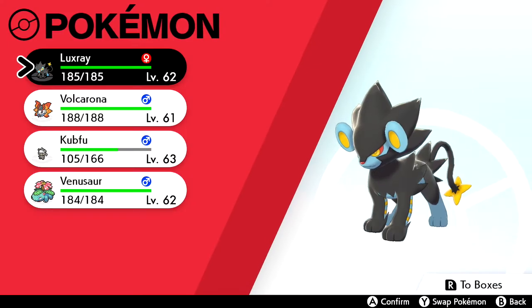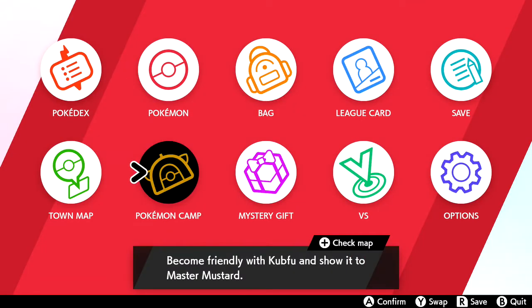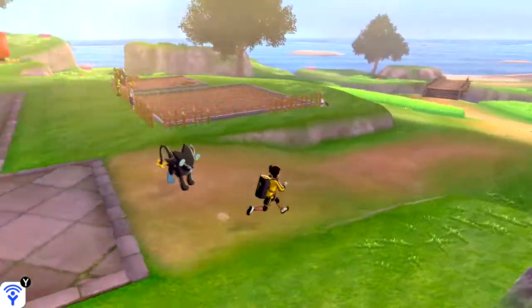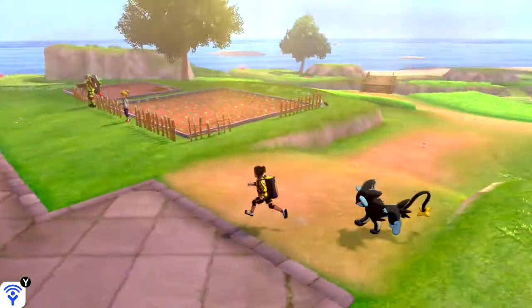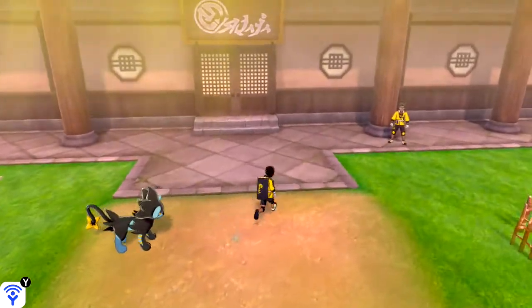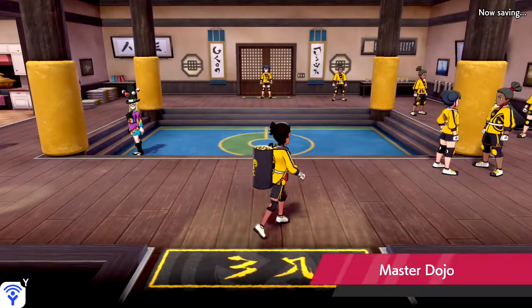When I was exploring the wild area here on the Isle of Armor, Cubfu and I became friendly with each other, so I think we can go to Mustard now. The Luxray is following me and it was the best experience. I really love that they brought this back — they didn't even announce it in the trailers, it was just, 'oh yeah, here you go, Pokémon are following you.'